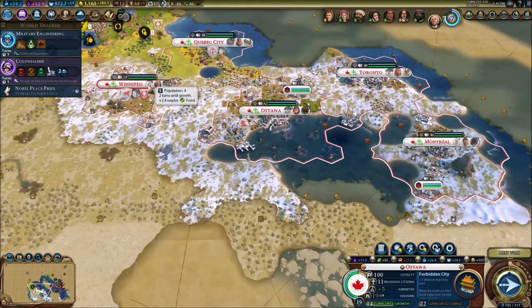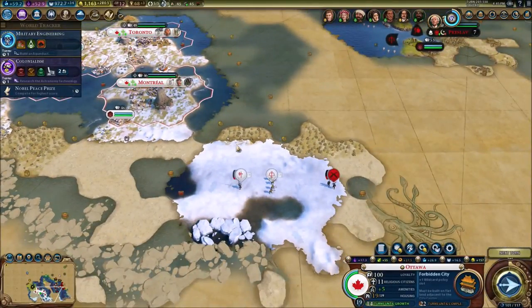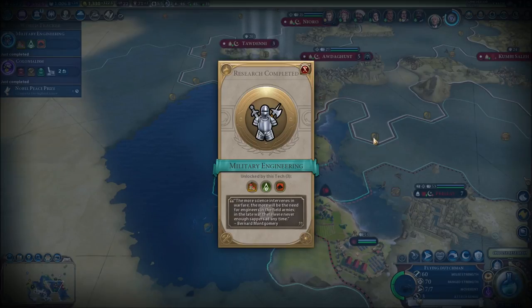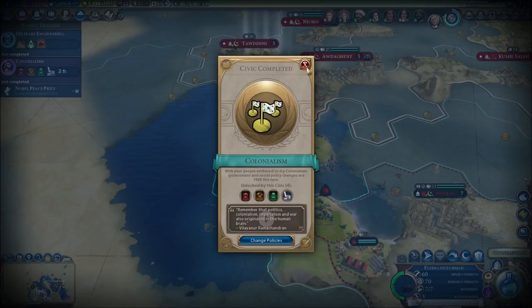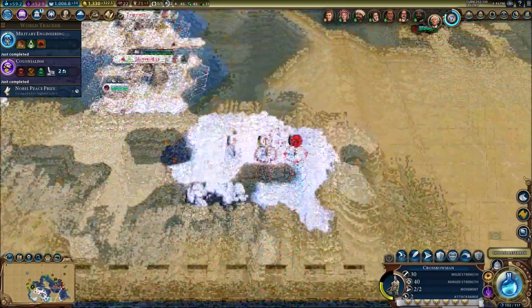I'm looking forward to getting a new city — as soon as Winnipeg is population five we're gonna get ourselves a new city. Military engineering is done. Colonialism is done as well — we can unlock the builder ability to construct an ice hockey rink, unique to Canada. Now that is awesome in itself, guys!